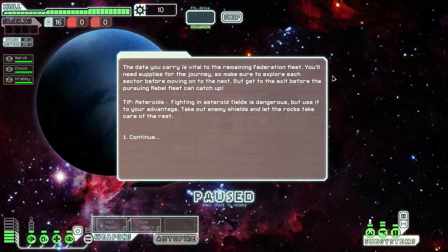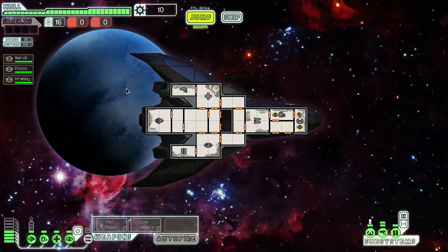The data you're carrying is vital. Tip: fighting in an asteroid field is dangerous especially if you have a cloaking ship, but use it to your advantage. Take out enemy shields and let the rocks take care of the rest — if I had shields, that is.